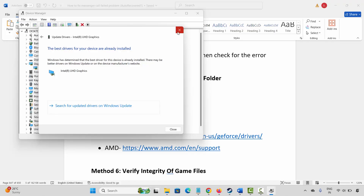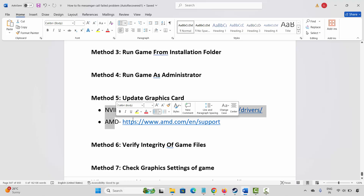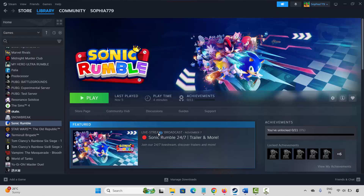Click on 'Search automatically for drivers.' This will update your graphics driver. After that, try to play the game. NVIDIA and AMD users can go through the link provided in the description to easily update your graphics card from there.